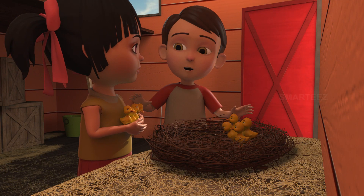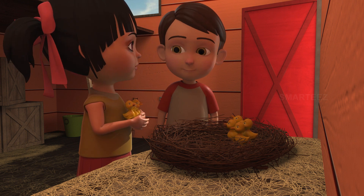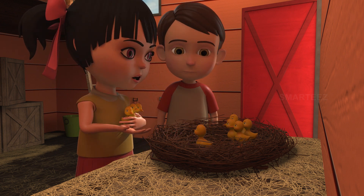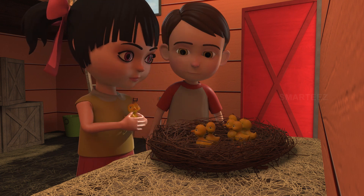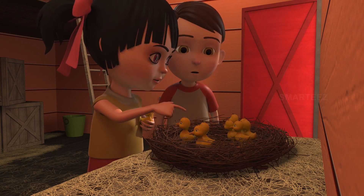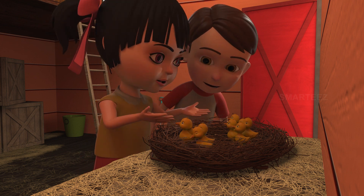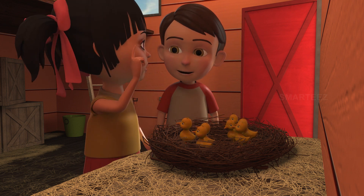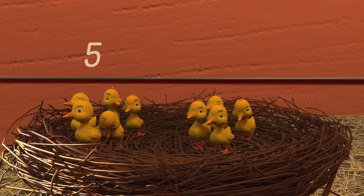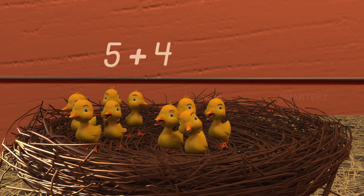It's my turn now. Okay, but be careful — they are so young. Okay. You had five. This will be six. Now we have seven. This little one will make it eight. We already have eight — here is one more, that will be nine. It's five over here and four over there. So when I join four ducklings to the five in the nest, it becomes nine.